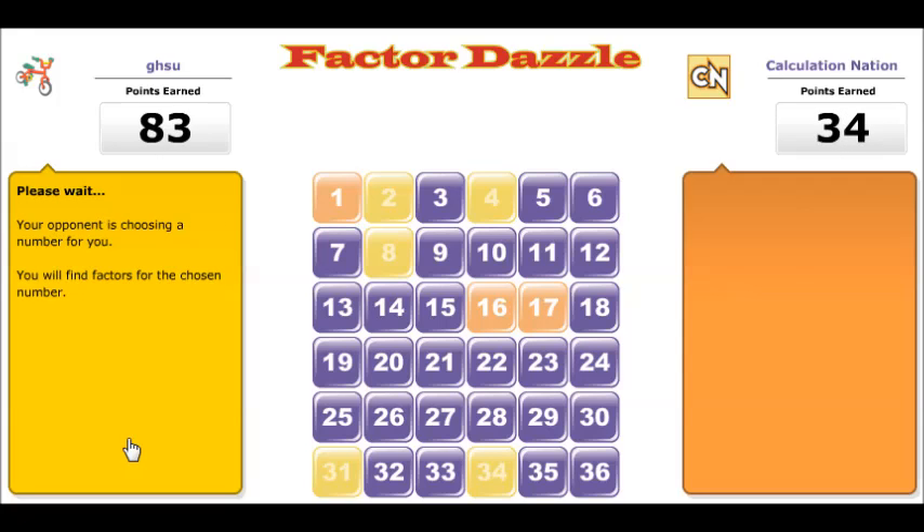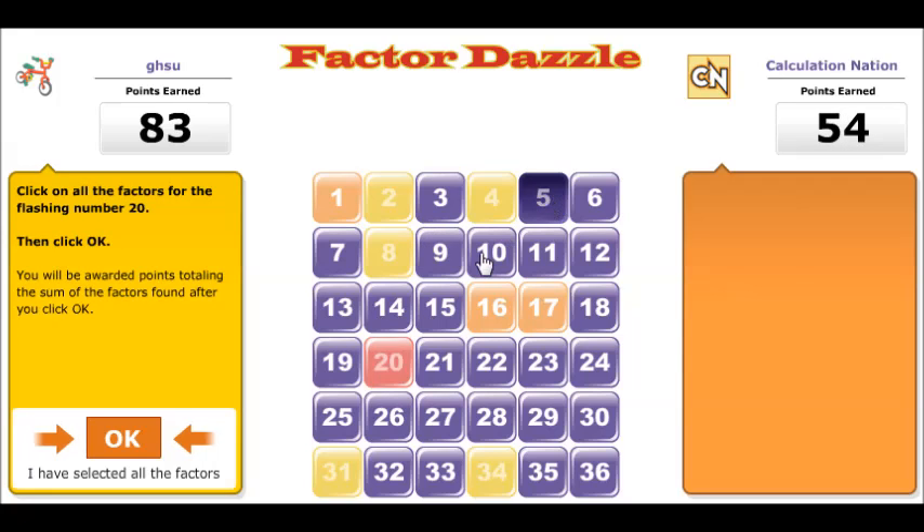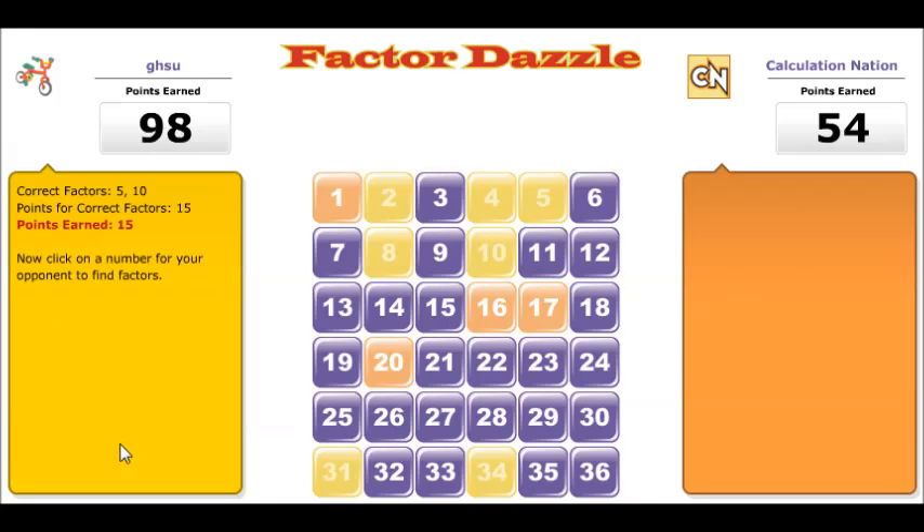The next round, your opponent chooses a number for you to factor. You get points based on the correct factors you choose. Of the factors you select correctly, you receive points equal to the sum of those factors.